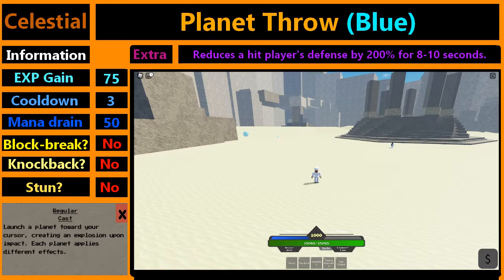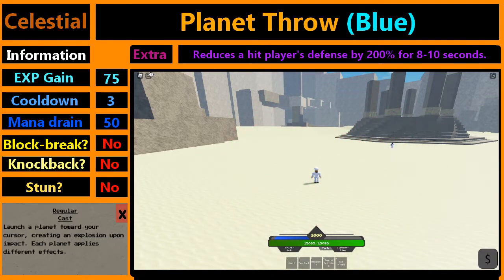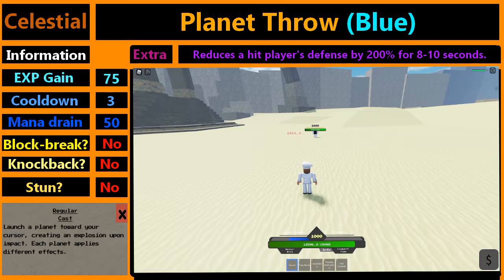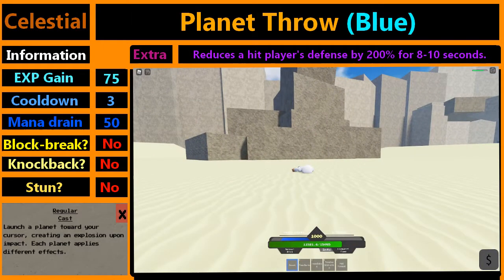The next planet is the blue one. It does the most amount of damage out of the three. It applies 0 stun, but for that it has a really good effect where for 8 seconds an opponent is going to take 200% more damage from your attacks and others as well. It doesn't apply stun or ragdoll, but the person hit gets a defense reduction — not damage reduction — making them take 2 times more damage.